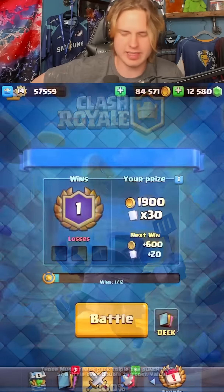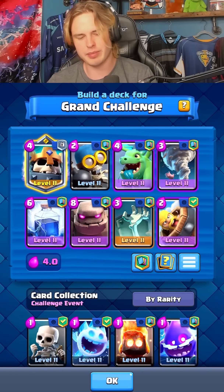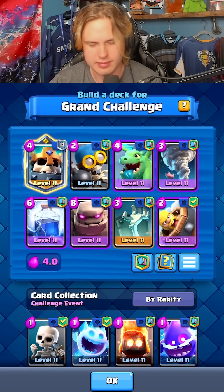Ice wizard — not bad at all. I think no matter what we win this matchup since our baby dragon gets so much value. Alright chat, what's next? We gotta decrease it. I think we go for berry — we go for berry, we decreased it even more.